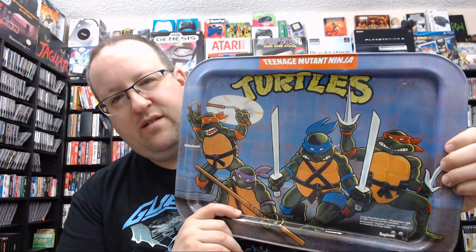A little Teenage Mutant Ninja Turtles tray with a little fold-out deal so you can set it up on a table. That's pretty cool — themed after the characters, which actually look more like the comic books, but the logo is very much in the style of the TV show. 1988. Gotta love anything classic Turtles.